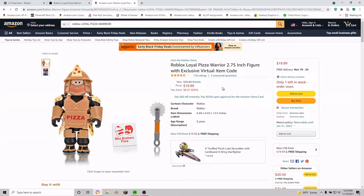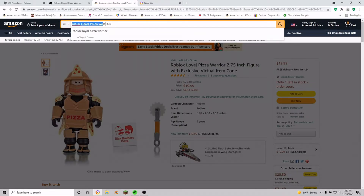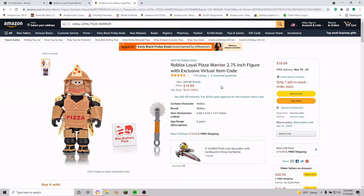If you don't have access to Amazon in the country or place that you live, then just go on your computer or phone or whatever, open up a new browser and type in Roblox Loyal Pizza Royale and it should come up.